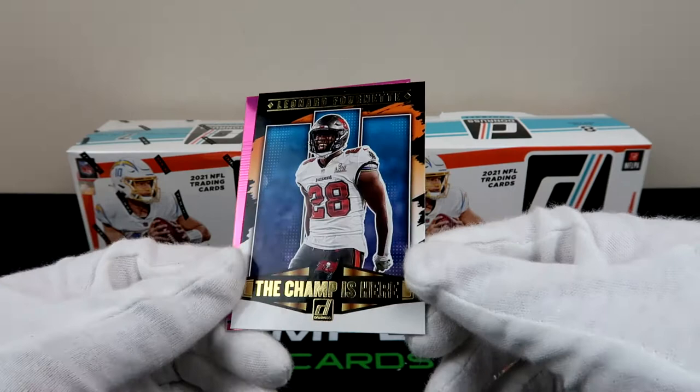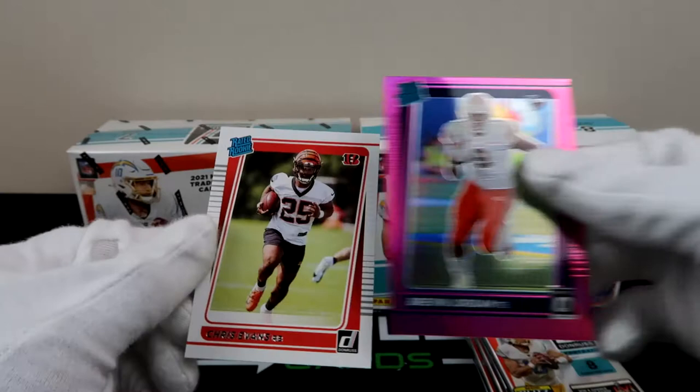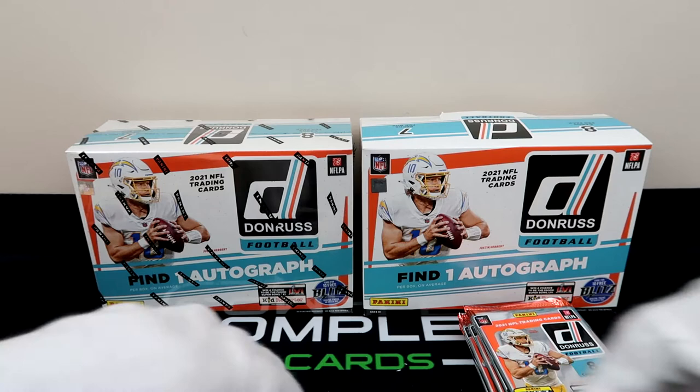Our Rated Rookie is Bravin Jordan, and I think this is just the kids reporter variation. One more — Chris Evans. Alright, so we've got two pinks so far and all of them have been rookies. That is good — it's kind of hinting that I have a good box, and when you have a good box, good things happen. We are definitely hoping to keep these hits coming. Let me just sleeve up that Bravin and of course this Champ Is Here — Leonard Fournette.